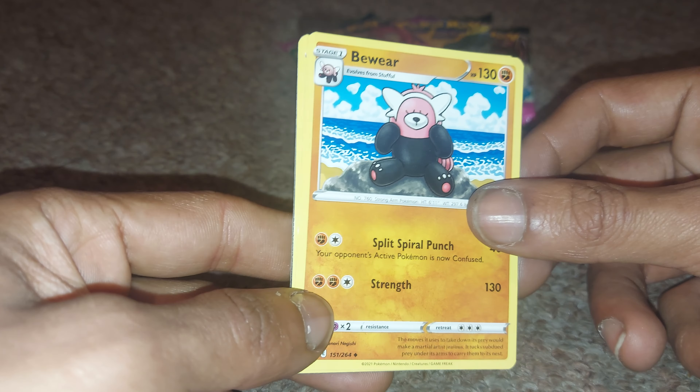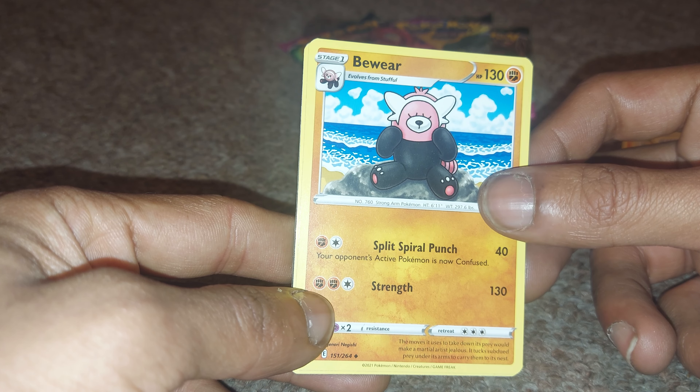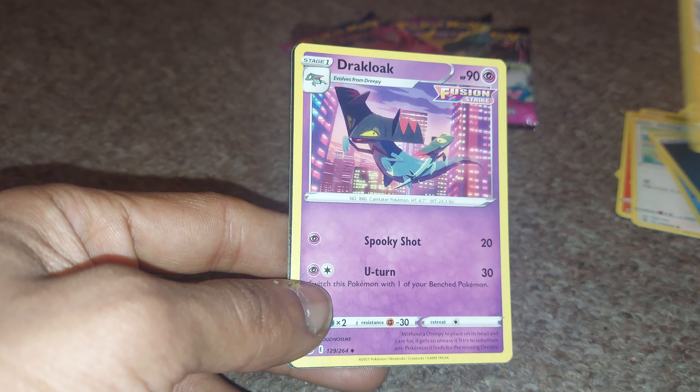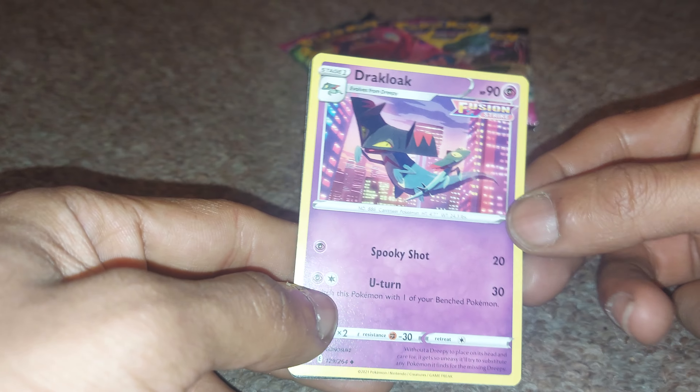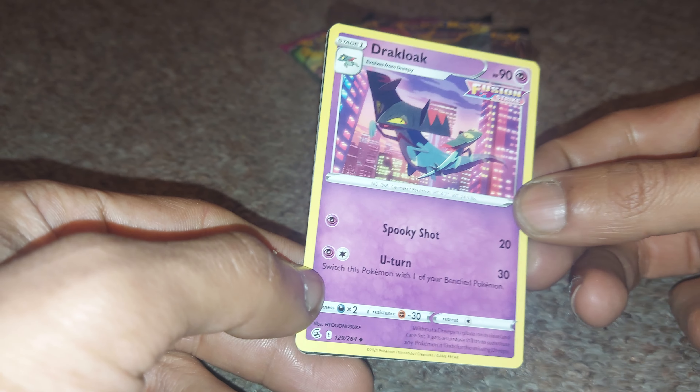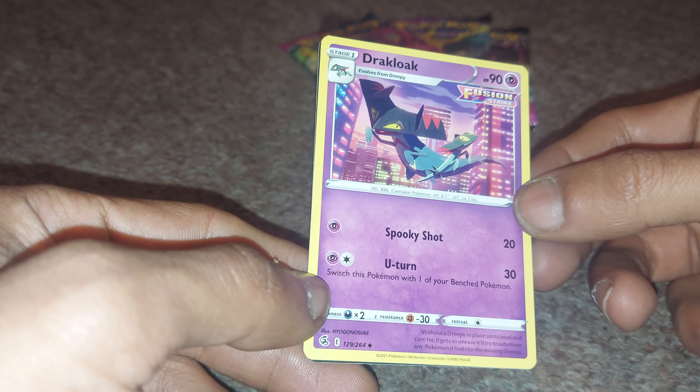Beware up next, 130 health points, fighting type Pokemon with moves of Split Spiral Punch and Strength. Draclock is our final card for today, a Fusion Strike Pokemon with 90 health points, being a psychic type with moves of Spooky Shot and U-Turn.